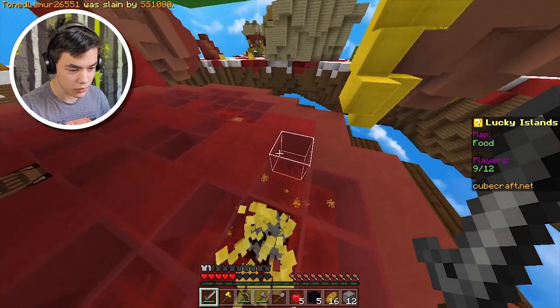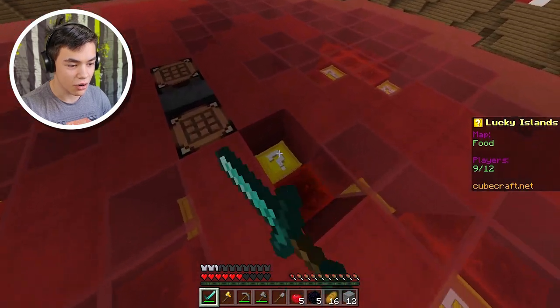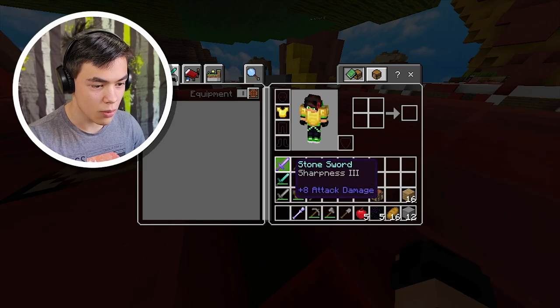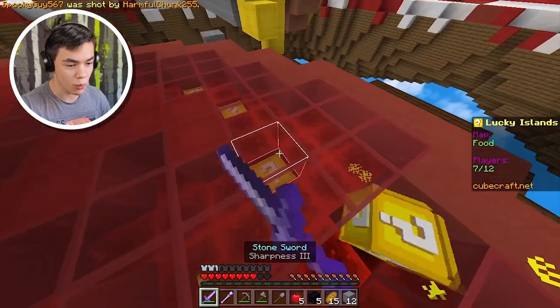There are a bunch of lucky blocks under these things. We got a diamond sword — that's definitely good, but it's not better than all the armor they have on. Sharpness 3 — eight attack damage? Oh my god, that's better than a diamond sword. That's why you always have to pay attention to enchantments on items, because you never know which weapon is actually better.